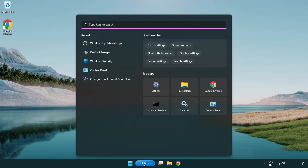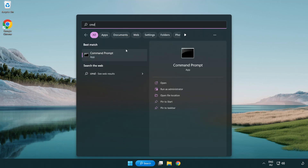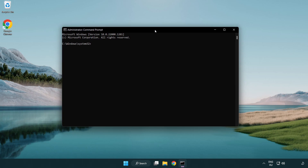Click the search bar and type CMD. Right-click Command Prompt and click Run as Administrator. Type SFC /scannow.